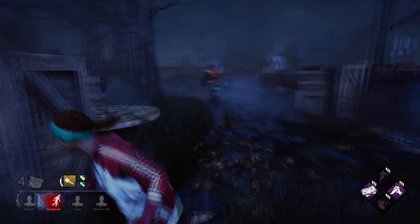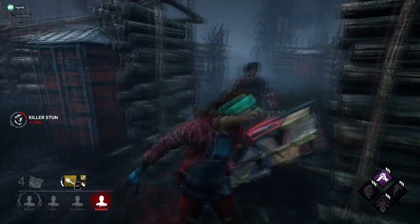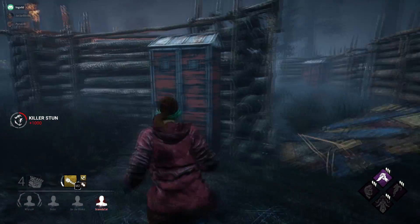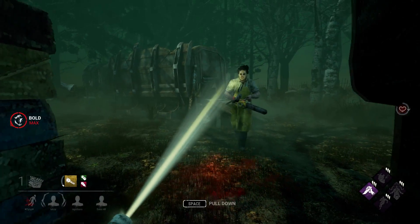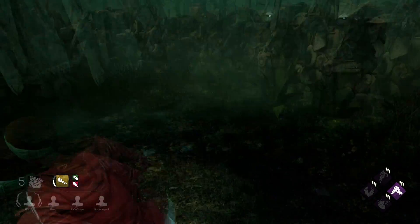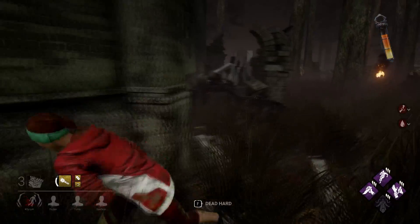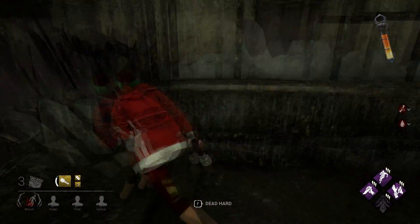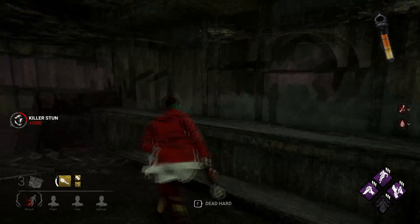The true power of fake blind becomes apparent when you combine it with a pallet. All you have to do is position yourself under a pallet and attempt to blind the killer. The killer, trying to avoid the flashlight, can't see if you have moved past the pallet or not, so they have to check — this will almost always lead to a free pallet drop. This is especially useful on longer loops when you can't make an additional loop or are forced to throw down the pallet anyway.